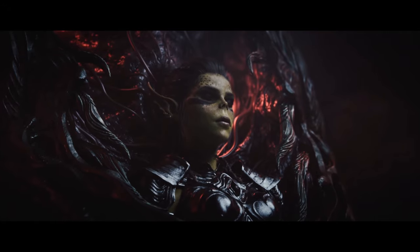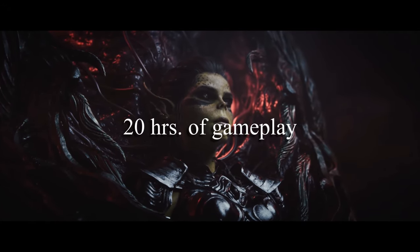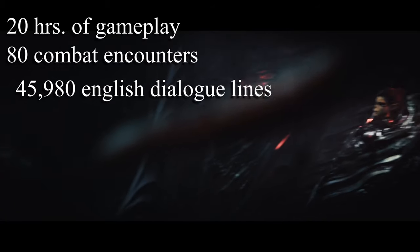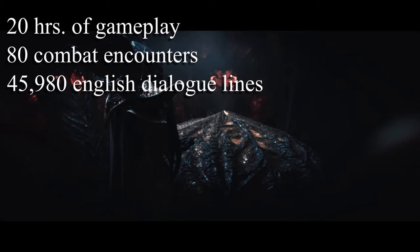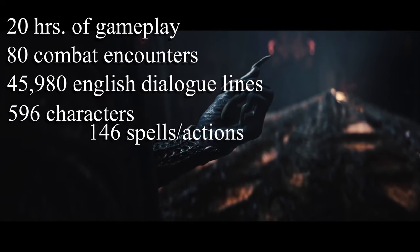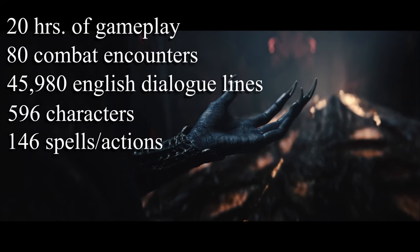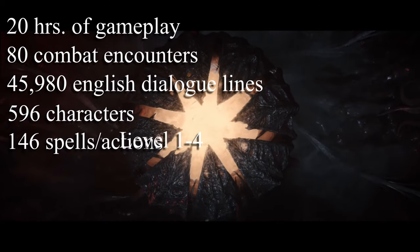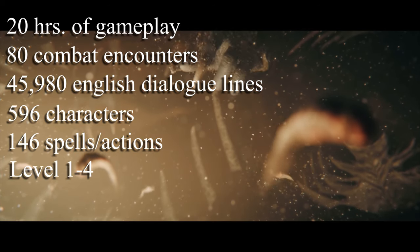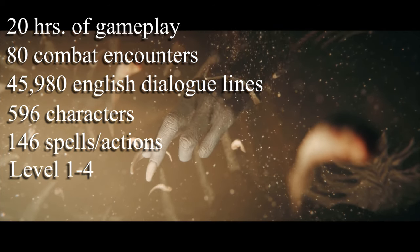Baldur's Gate 3 will have about 20 hours of gameplay, including 80 combat encounters, 45,980 English dialogue lines, 596 characters, and 146 spells or actions you are able to perform. Character levels will go from 1 to 4 in Early Access; however, the official launch of the game will have a maximum level of 10.